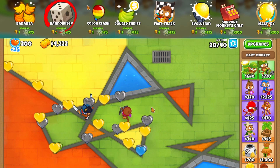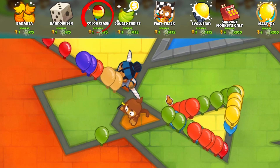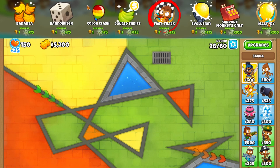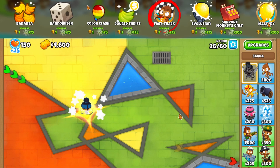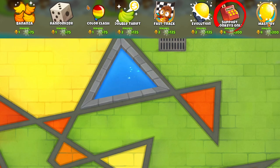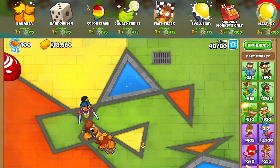Colored Clash consists of rounds that are really easy layered with really colorful, more difficult balloons. Double Thrift seems to be a variant of Bonanza but not quite as overpowered. Fast Tracks is the perfect mode for people who hate early game — it puts you halfway through the game and gives you money to get started. Evolution is a game mode where balloons get harder each round incrementally. Support Monkeys Only is a mode where you only get support monkeys, and the last mode is Mastery mode.